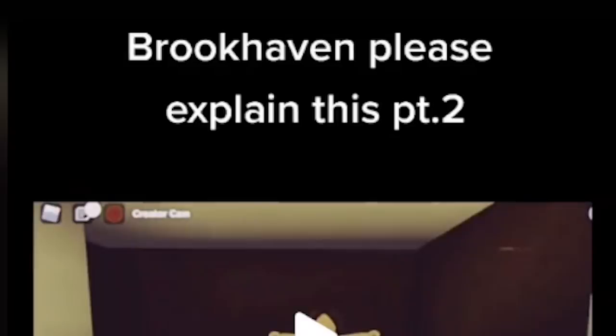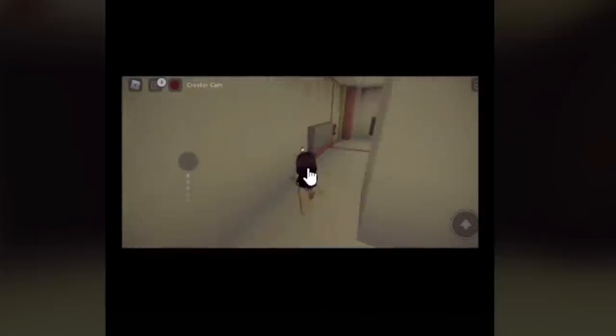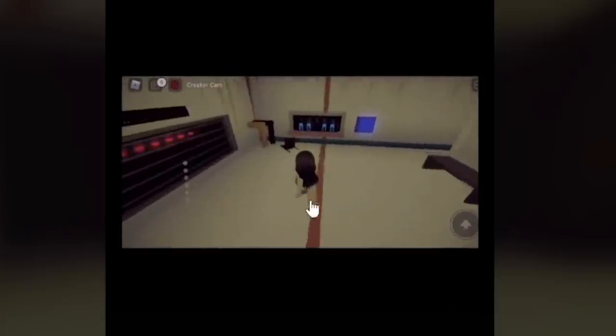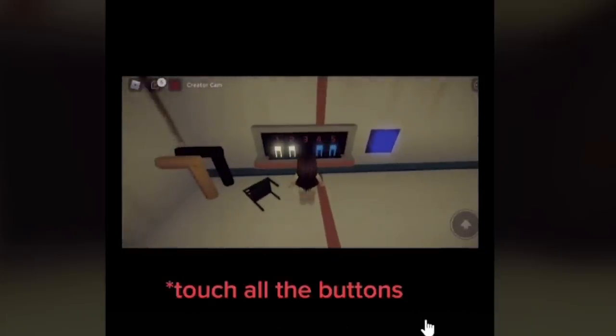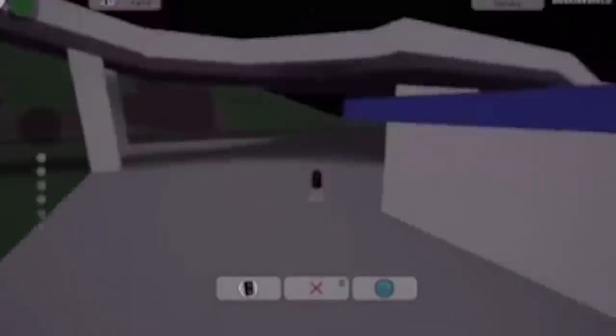So as you can see, the TikTok says 'Brooke, please explain this, part 2,' and there's creepy, scary music playing in the background. She goes inside the agency base right here, and she says touch all the buttons. We've got to go ahead and actually touch all the buttons.